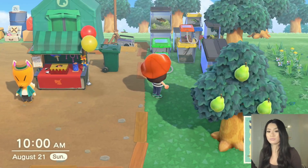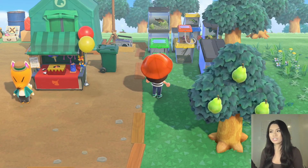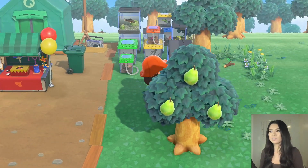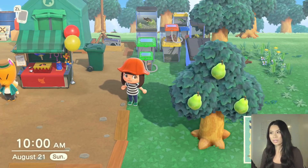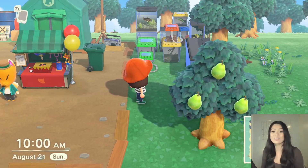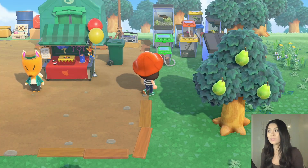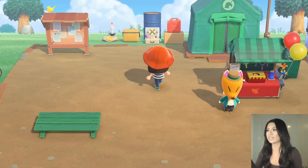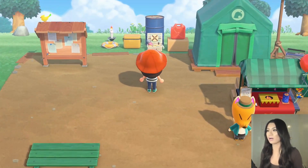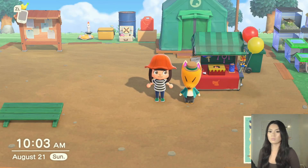Speaking of resident services, we have a lot going on here to the right. I do have my collection here for Blathers for when he comes. I also heard that if you put your fish and your bugs out on display like this, it counts as items towards your three-star rating. I don't know, but I'll just leave those out for now. I don't have space in my storage or my pockets anyways, so they'll just have to be here until we get Blathers. And then on the left here we also have a pile of items which is also going to be included in our three-star rating.